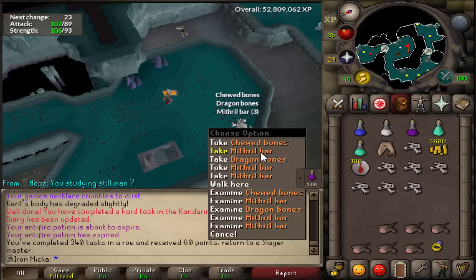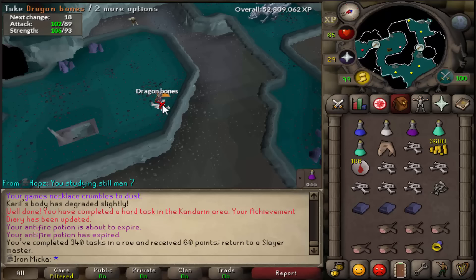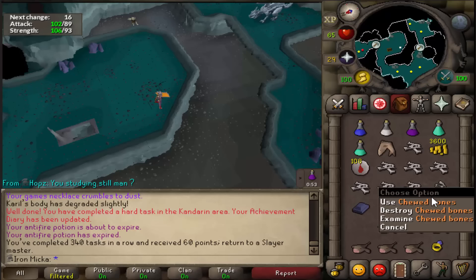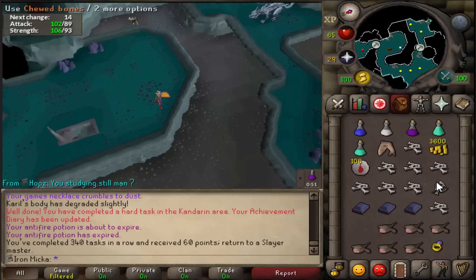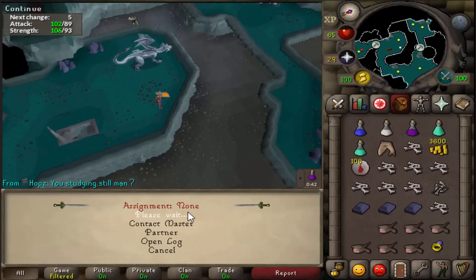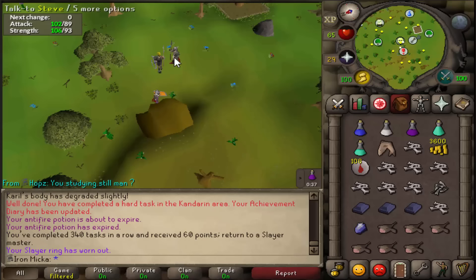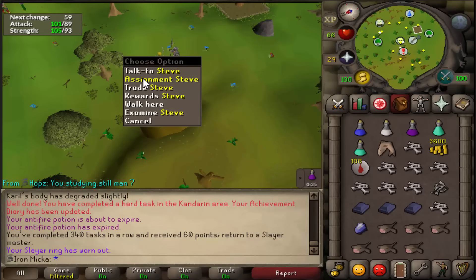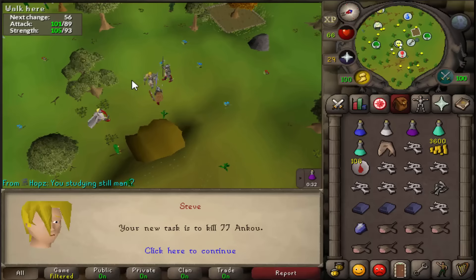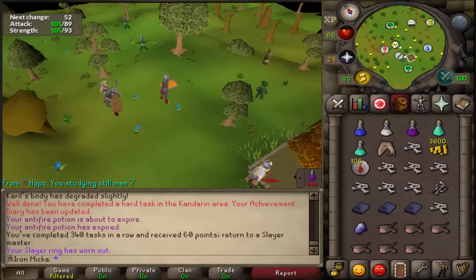I just finished the task and we got our first chewed bones drop, which is pretty cool. If you don't know, you can get a dragon full helm from mithril dragons - it's basically a 1 in 250 drop. I'll probably just throw them in the bank and try to get the dragon full helm a little bit later. That was the slayer task - 340 in a row completed. Now I'm grabbing another task and we do get NQs, which are really fast to complete.